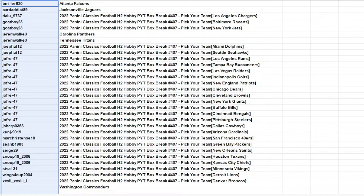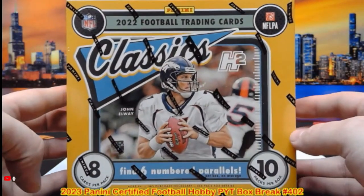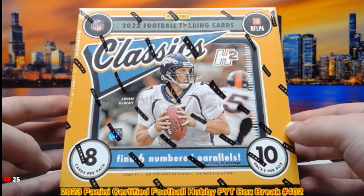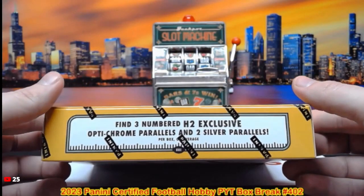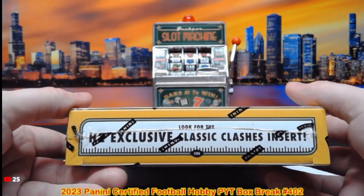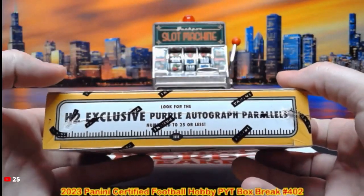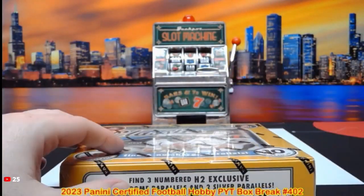All right, here we go — 22 Classics H2 Hobby, Box 407. Get your guesses in for the player on the last numbered parallel. Good luck, Sean. Let's hit some of those Aaron Jones numbered parallels. Autos are possible in this one but not guaranteed. Six numbered parallels per box on average, eight cards per pack, ten packs per box. We're going to have three numbered H2 exclusive Optochrome parallels and two silvers. We've got the Classic Clashes in here and the H2 purple autograph parallels, those are numbered to 25 or less.